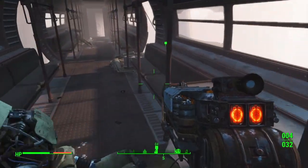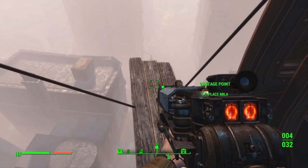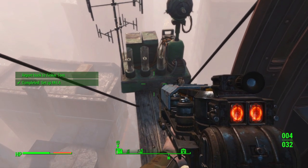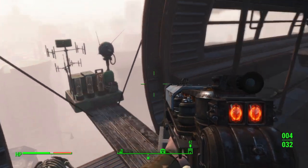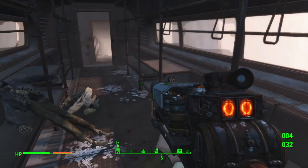Once the deathclaw is taken care of you can head to the edge of the building, walk down some scaffolding, and then you'll find some planks of wood leading you into the monorail that's hanging off of the tracks. Just make your way up through the cars on the monorail and you'll see the location for the Miele device sitting on the left side.